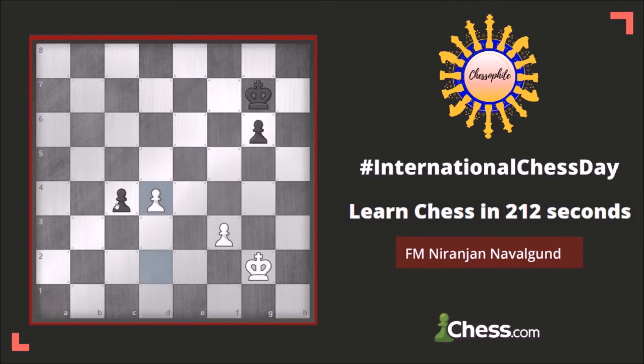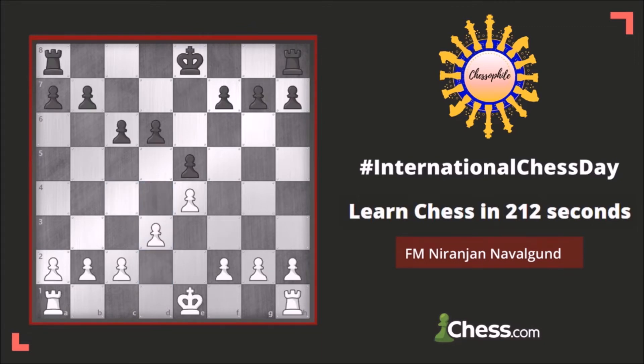Similarly, here if you go d4, black has the option to capture your pawn. That's en passant. Another interesting rule in chess is castling.